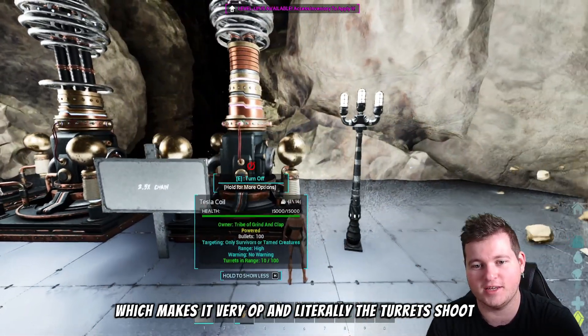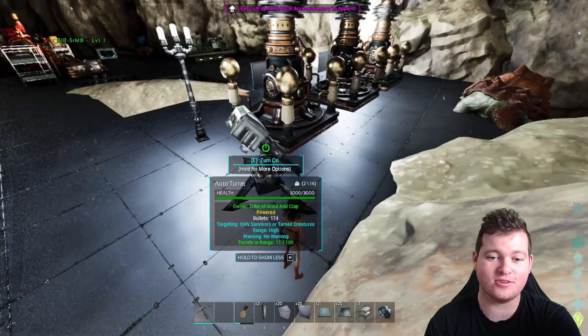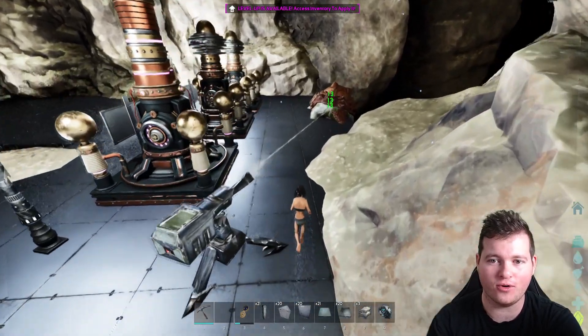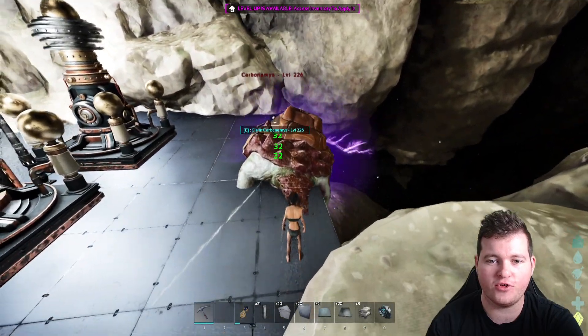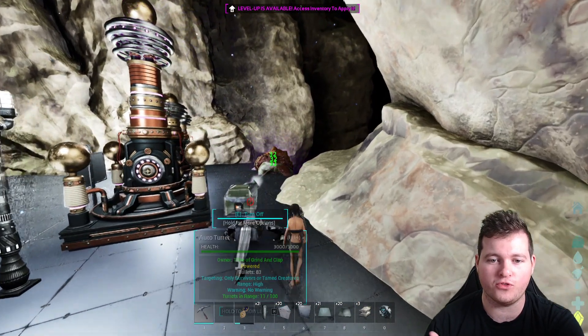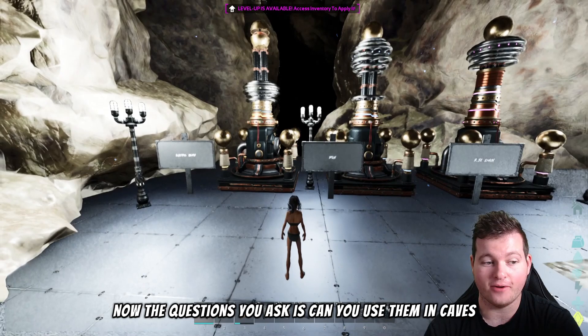To show you what the 2.5x actually means: you can see this auto turret doing 13 damage. When I turn on the Tesla Coil with the 2.5x damage mode, it goes to 17 and scales up further. It eventually reaches a flat 2.5x multiplier, doing 32 damage per tick from that auto turret. Imagine how much damage a heavy turret or TEK pointing at the same target would do — it will absolutely shred.